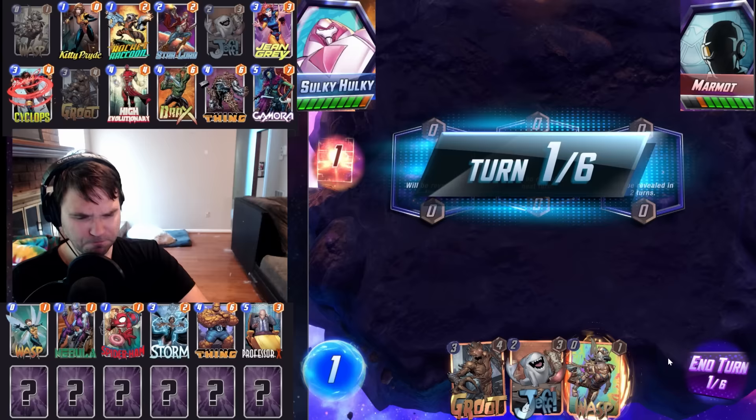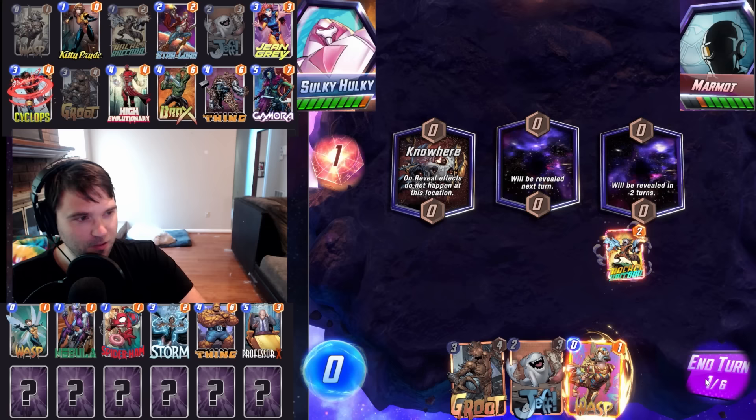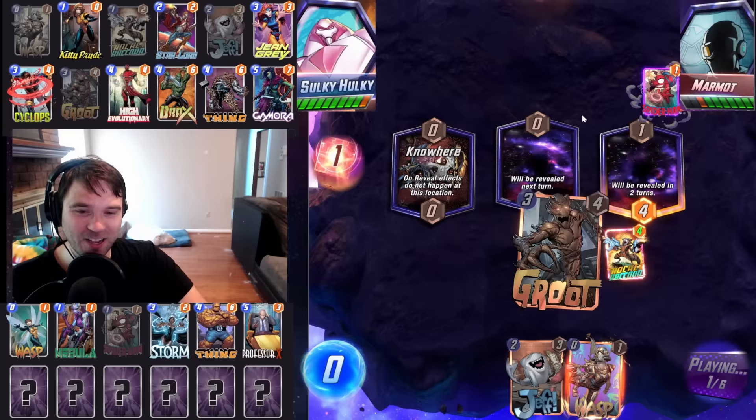We'll take the first round victory — breath of fresh air compared to some of the runs I've been doing. I was working on a destroy list and some of those, if you start out behind early, it gets really scary really fast. We have Rocket Raccoon, but I don't know that we want to use him just yet because it's a Hail Mary. They're going to play into the right lane — their Nebula.